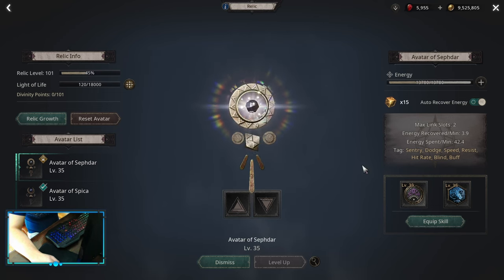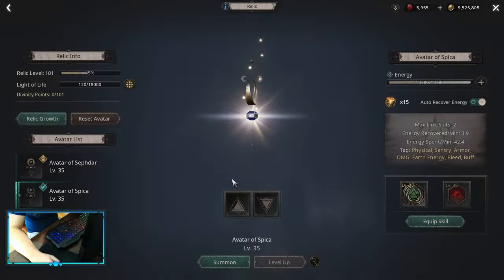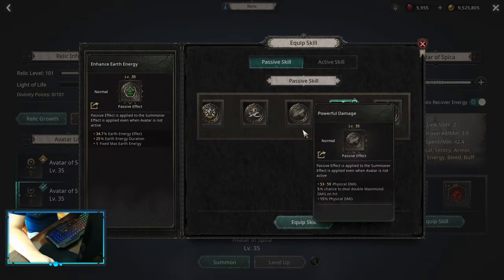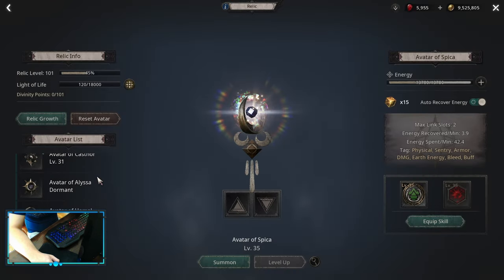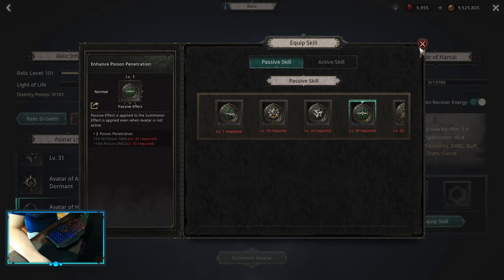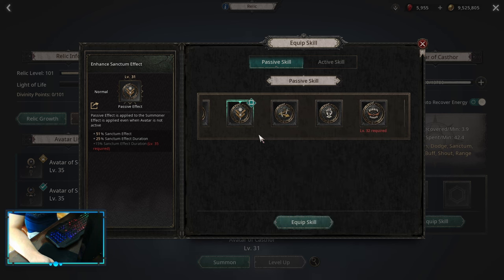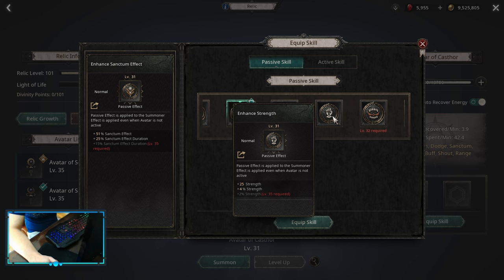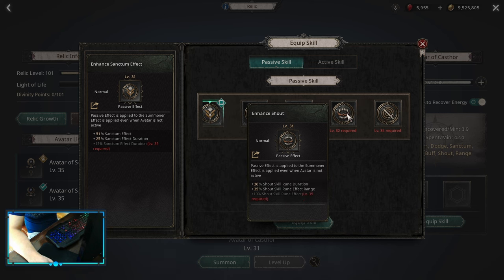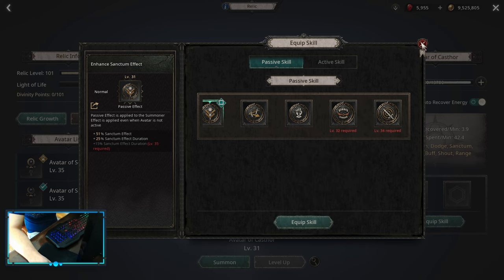For Relics, we start with Sabda for Chaos Resist, and the passive on active 1: Mental Stimulation with cooldown recovery speed and increased buff effect. For the second, we can go Spicka — Spicka is best for Earth Energies, especially early game. If you don't want Spicka, you can do Hamal, because Hamal gives poison penetration and poison damage. For the third, I'm choosing Castor because of Sanctum effects and Sanctum effect duration — buffs on the map like Swiftness, Enhanced, Enrage, Fortune. If you don't need Enhanced Sanctum effect, you can go for extra strength (essentially HP), or Shout Skill Rune Duration affected by Shadow Provocation, or Enhanced Range for more area effect. The last one, as always, is Boreal — we only have 15 levels, so we just pick up extra HP.